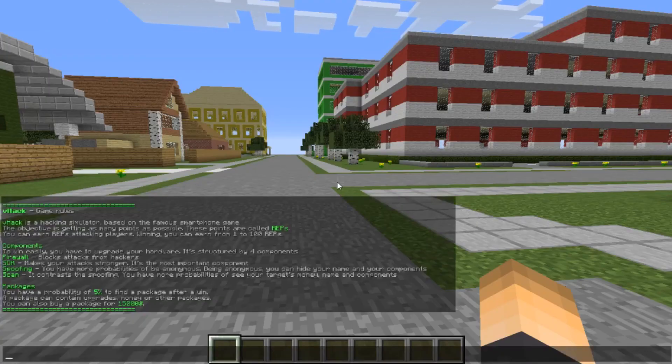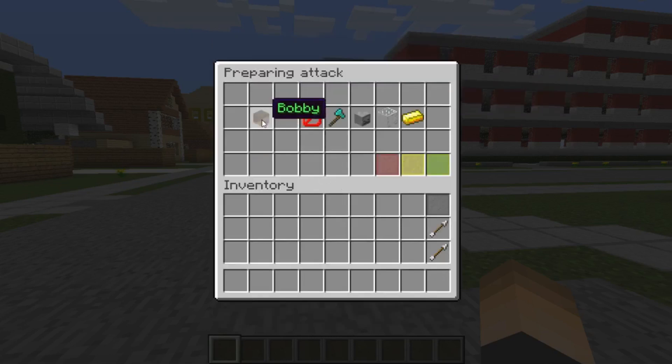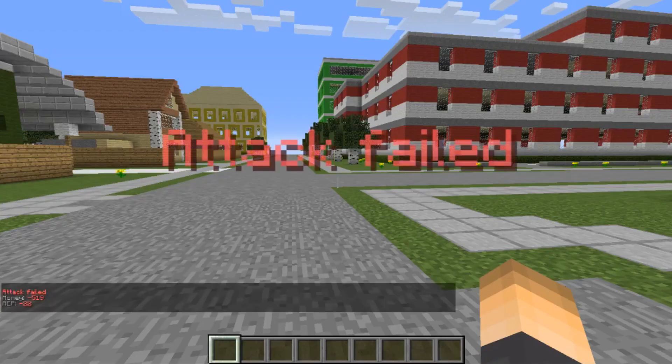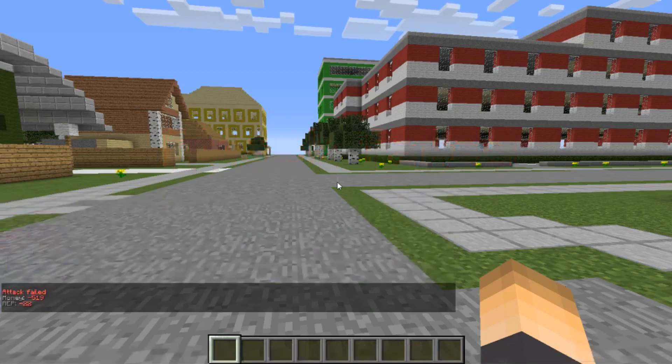So I pretty much already told you everything. Let's attempt to first hack Bobby. These are the levels of Bobby, so it'll kind of influence you if you want to make that decision to try to hack him. You can close out, change the target to go to a different random player, or you can start the attack and it'll tell you the success rate. I have a 50% chance. Okay, so we failed. We lost a little bit of money — I think we had 588 before.